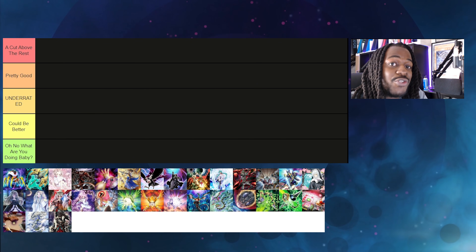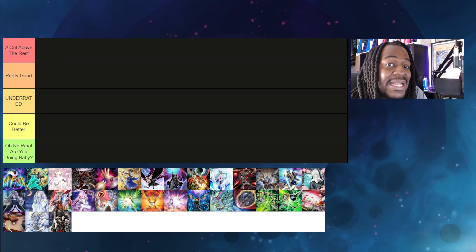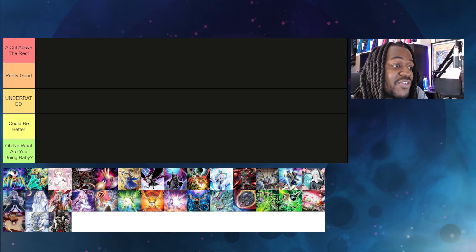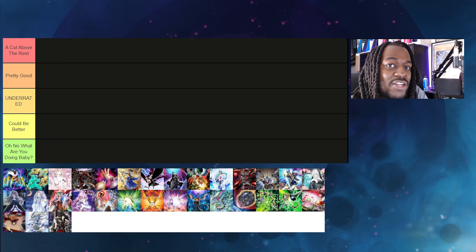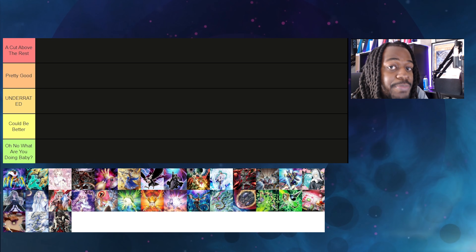Here we are at the hand trap tier list. First, we have to go over what is the definition of a hand trap. A hand trap is ironically a monster, spell, or trap that can be activated in your hand, and it tends to disrupt the opponent or set you up for advantage. There are multiple different types: high impact hand traps that do a lot of damage, prevent your opponent from doing a specific move, or get rid of multiple cards. Then there are low impact hand traps that only respond to a particular interaction. And then there are advantage hand traps — cards that don't necessarily do anything disruptive, but give you a bigger advantage.